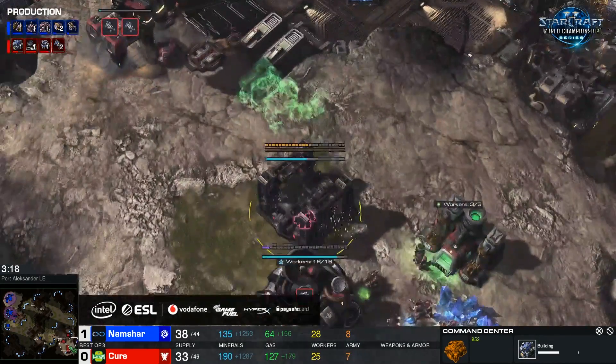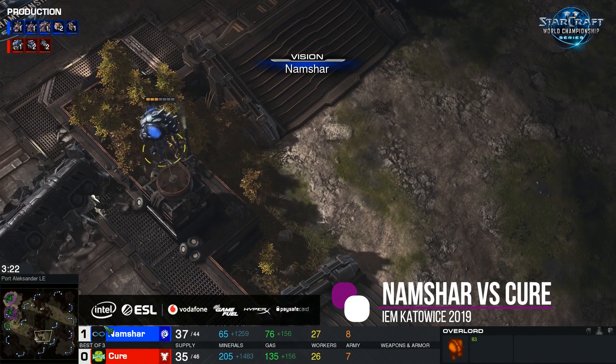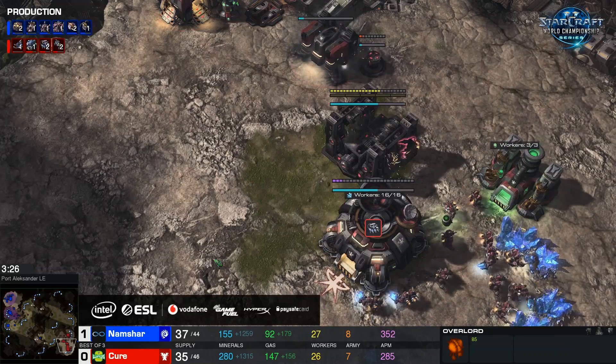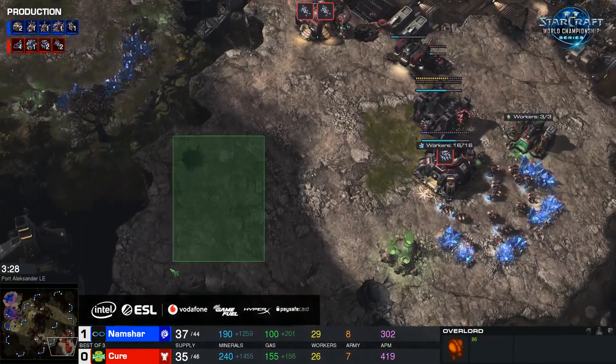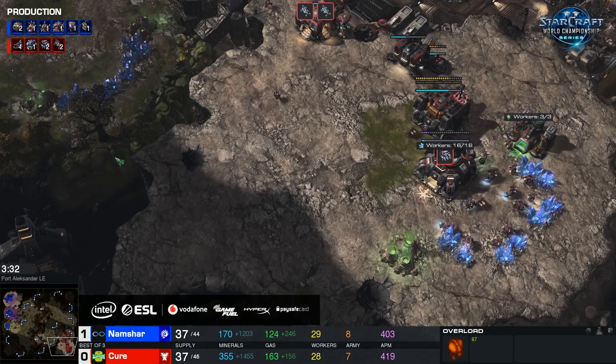Cure is building a very greedy 3CC. If Namshar is going to commit to some sort of roach aggression here, this 3CC of Cure is going to be punished massively. There's also a lot of space in this main base which Cure currently doesn't see — that's something he's going to have to keep an eye on.